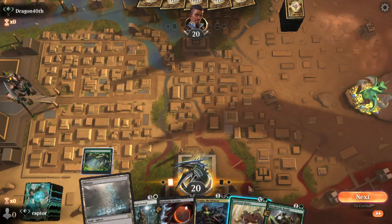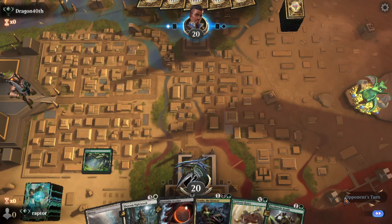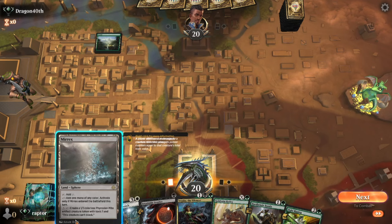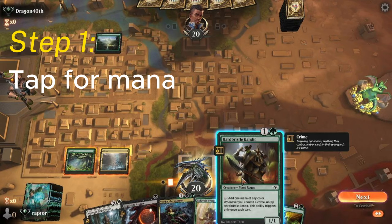He's going to play land and pass — very typical first move. Let's see what his opponent does. He's going to play land and pass. Now, Raptor's going to play land, but he's not going to pass this time.